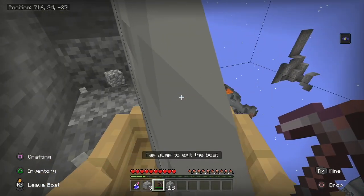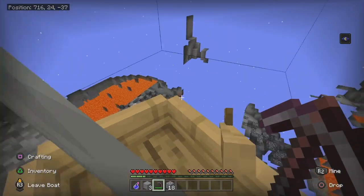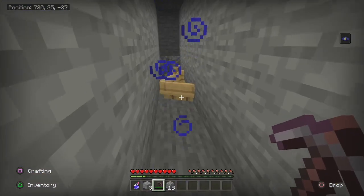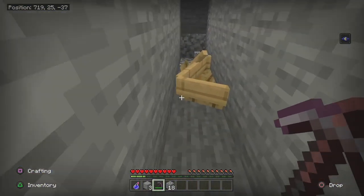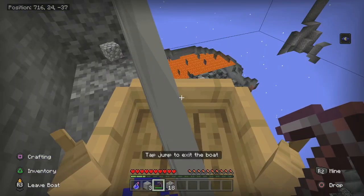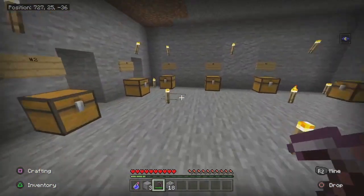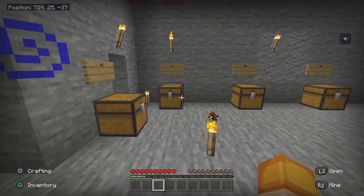If you get stuck in a block, just mine it — or make the tunnel three blocks tall to avoid that issue. You can see you're now in and out of the glitch. If you leave the boat here you can still see through, get back in and you're still in the glitch. That's glitch number three.